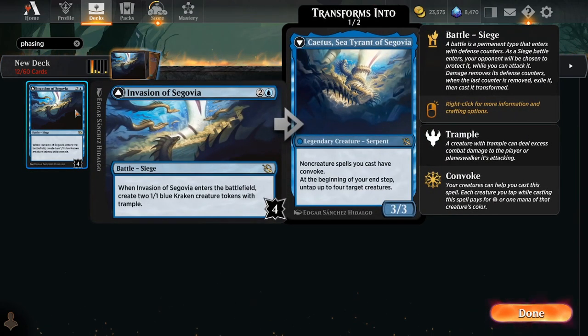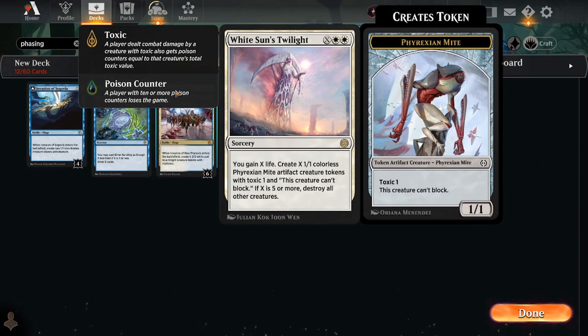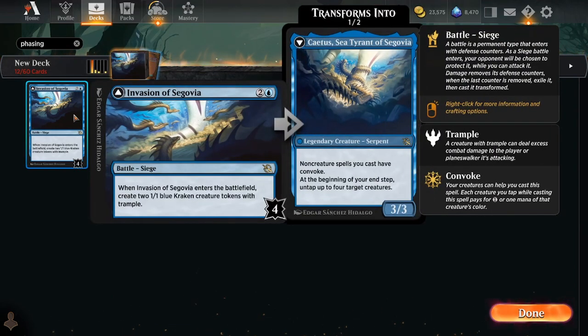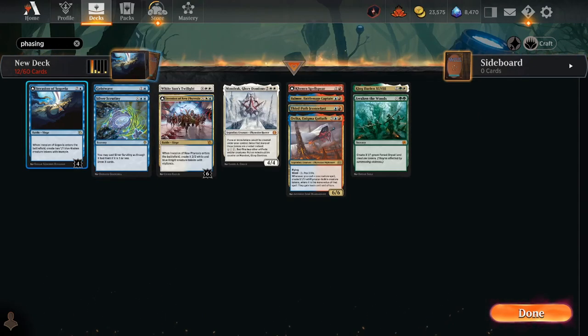Typically White Sun's Twilight isn't a wipe until around turn seven — or turn six if you've had some ramp. It's not right away that this becomes a wipe. You have to work for it, which gets it out of reach as the only wipe in a control deck — you typically need a four or five mana board wipe as well to consistently do your control thing. But with a flipped Invasion of Segovia into Cadus, now you can potentially convoke this even earlier — much earlier than turn seven — or more consistently even if you're still doing it on turn seven. You don't have to hit your land drop every turn if you've been able to flip a Cadus.